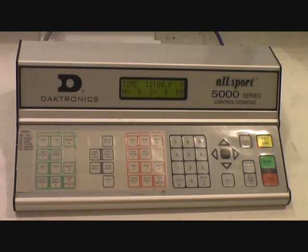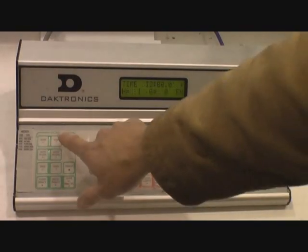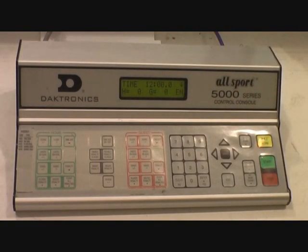The next thing you have to worry about is when some of those shots on goal actually go in. At that point, you'll need to give the team a score. That's simple — score plus one for the home score, score minus one to decrease it. You don't need to worry about setting it individually. You just do plus or minus to keep that score in line. If you put it on the wrong side, subtract from one side and put it on the other side — no big deal.